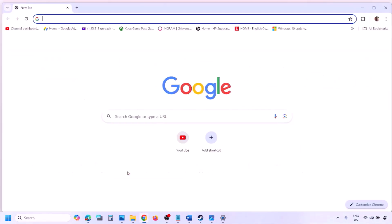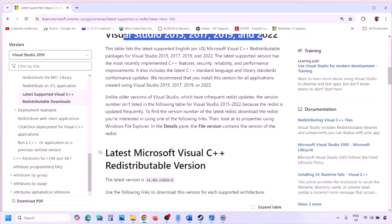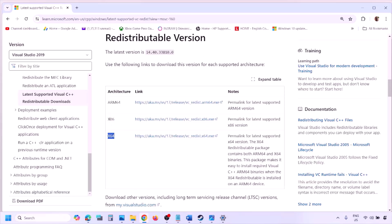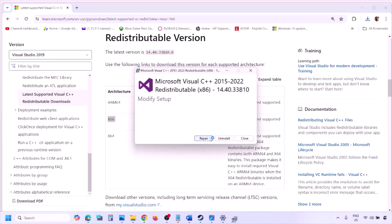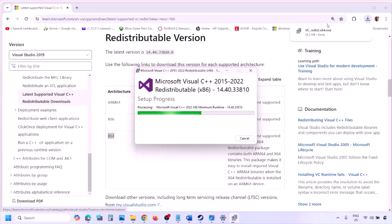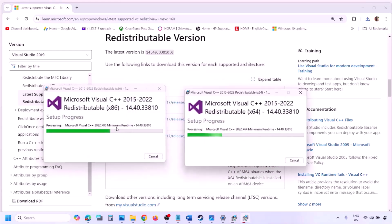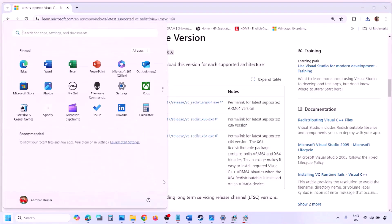The next step is to install Visual C++ redistributables. The link is provided in the video description — open it in a browser to go to the Microsoft website. Download the Visual Studio 2015, 2017, 2019, and 2022 x86 and x64 versions. Run each EXE file; if you see a Repair option click Repair, if you see Install click Install. Make sure both x86 and x64 are installed, then restart your computer. A restart is required, and after the restart launch the game and check.